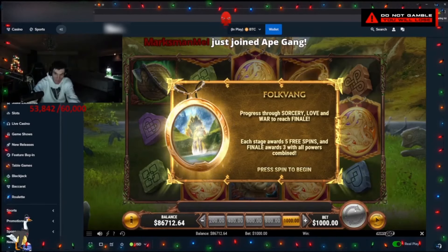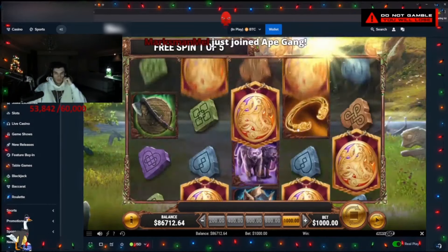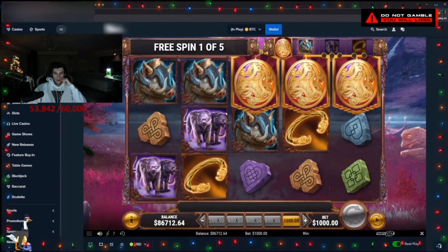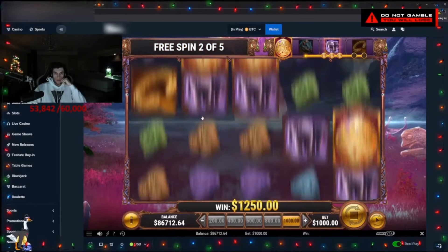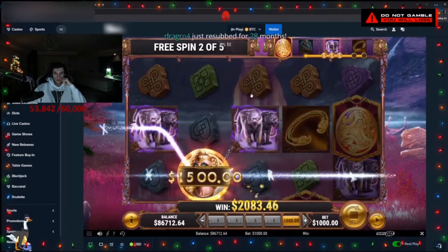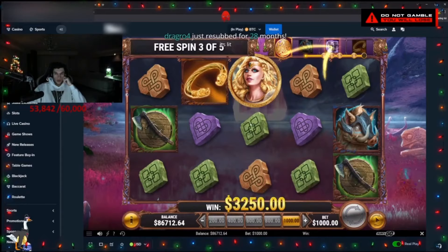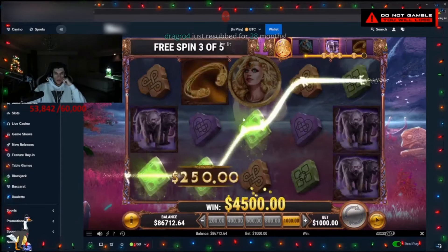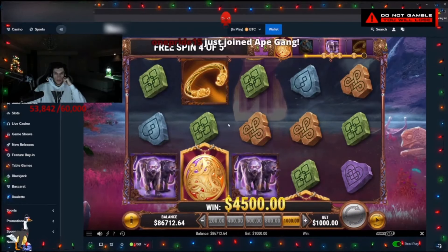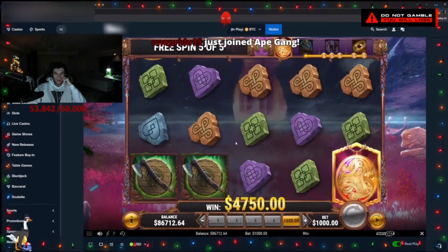Here we go. You need to collect as many scatters as possible. Good, okay, that's good. One more — you have max on this one. Yes, nice. This is the least important stage, though. The last two are the most important — the wilds and the multiplier. But this is good to have.